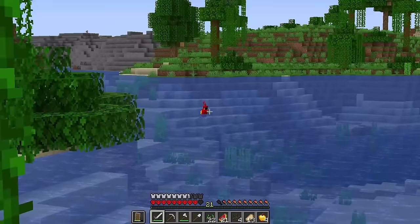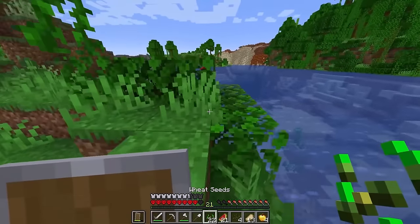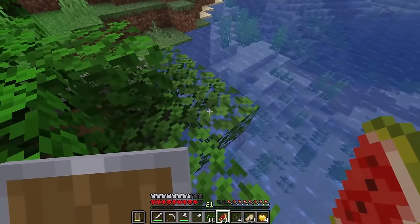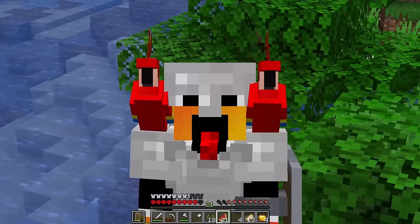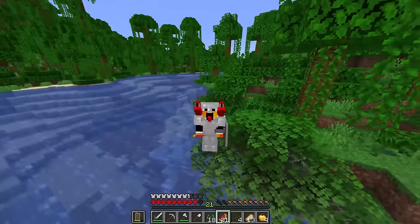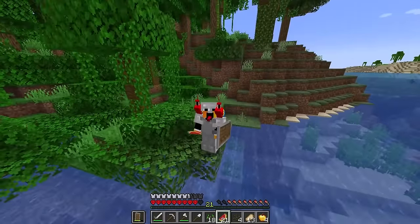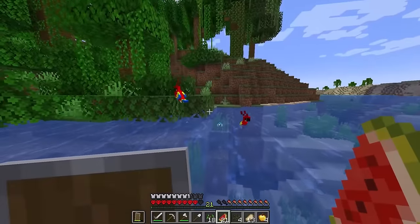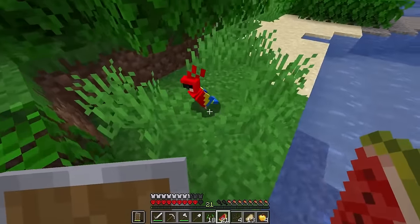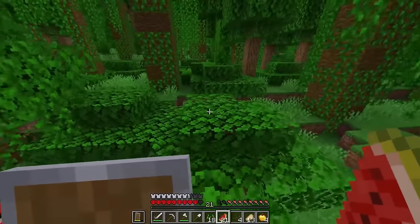Oh he just teleports! Oh, another parrot! Mr. Parrot, how do you feel about having a friend? Let's go get him. Hello Mr. Parrot number two, would you like to be my friend as well? Yay, two pirates! Do they sit on both my shoulders? They do! I didn't even know they did that. Well, while they talk to each other we need to find a way to get back. Okay, they teleport like dogs as well, so hopefully if we just swim they should teleport to me. They're both there - nice. Let's head back to base.